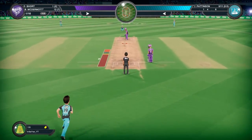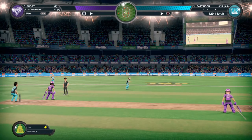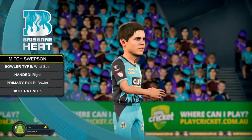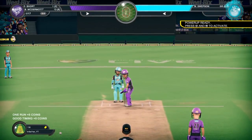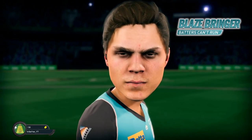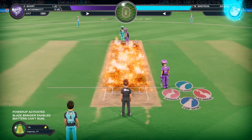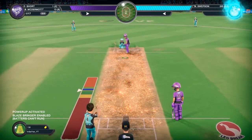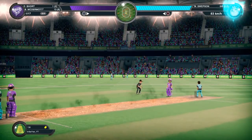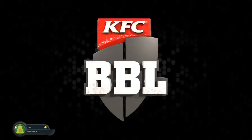So when that fully fills up you'll get the choice to use it. Oh, it's Mitch Swipson coming in to bowl. Power up ready — press L2 and R2 to activate. I'm not sure how many power-ups there are, but we get Blazebringer: batters can't run. Seems like a bit of a useless one, but it actually works out okay for this game because they weren't even really trying to hit sixes anyway. The spin is very easy to get in the blue and they actually can't run, so it worked out alright.